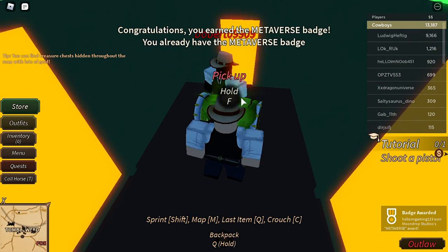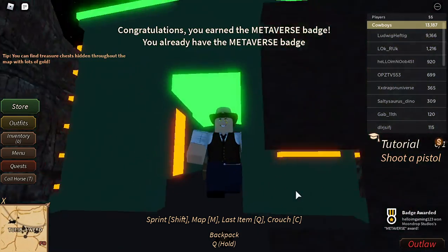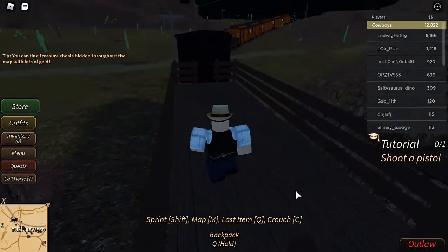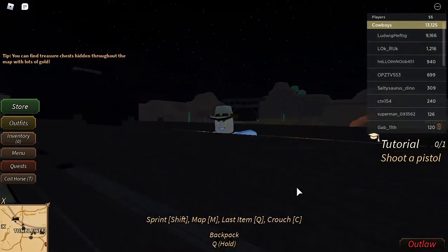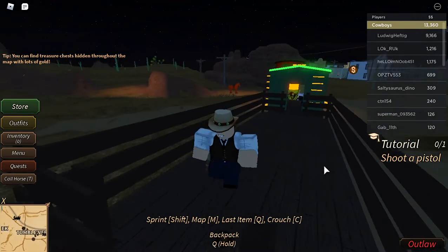And then it says 'Congratulations' — it says 'Studio Metaverse Awards.' So that's how you get the rancher's chest, hashtag four, in Westbound. If you guys enjoyed, please like this video and subscribe if this video helped you a lot. See you guys, peace, bye.